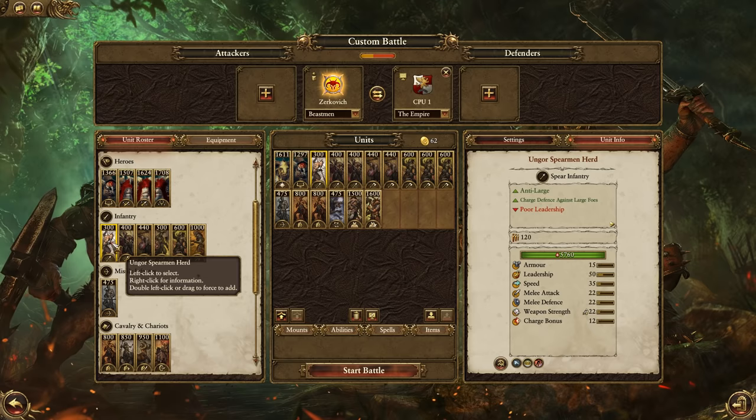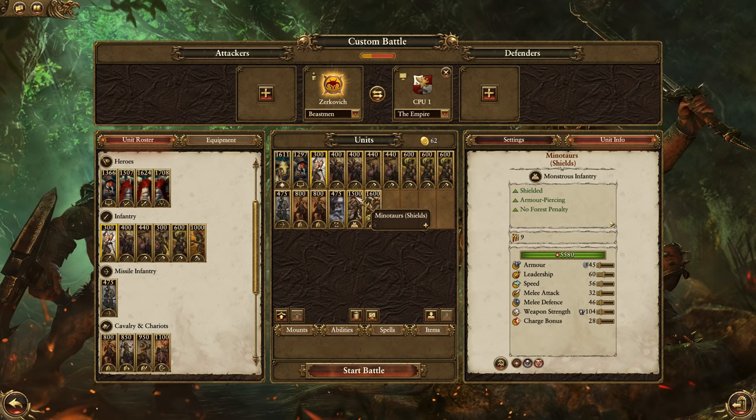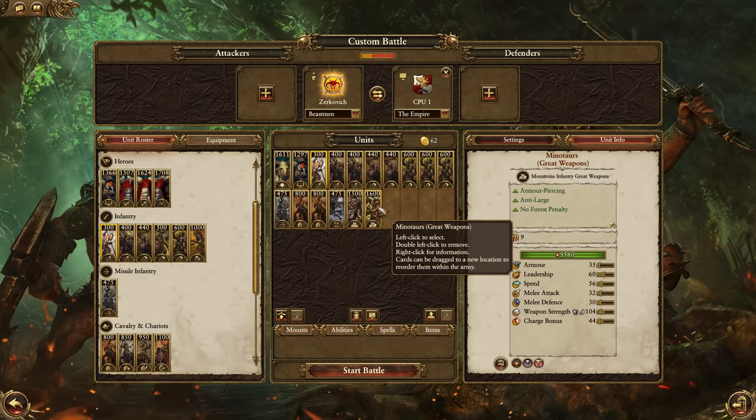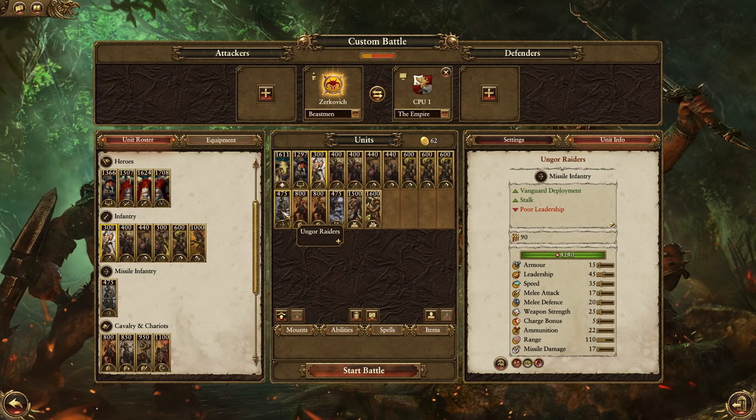So I've got my Goreherd — they're going to do most of the killing provided I can keep them safe. Keeping them safe will be the Ungorherd. Then I've got my shielded Minotaurs to help out and support if they're fighting some tough units like great swords, and great weapon Minotaurs for Demigryphs. Spearmen for Demigryphs, the Gorbol for Demigryphs or Reichsguard. Centigores and Warhounds I'll try to get after their ranged, but I'll probably be opportunistic with the Centigores — if there's an opportunity for a rear charge or to chase someone down, I'll look for that. So that is my Empire army.